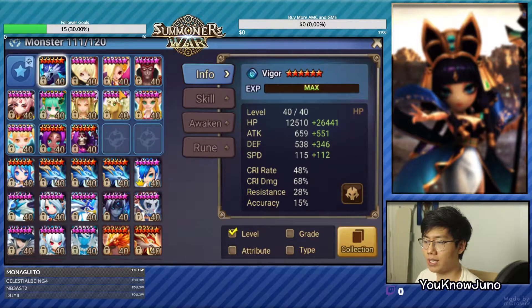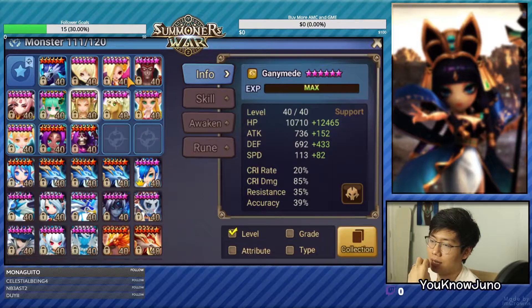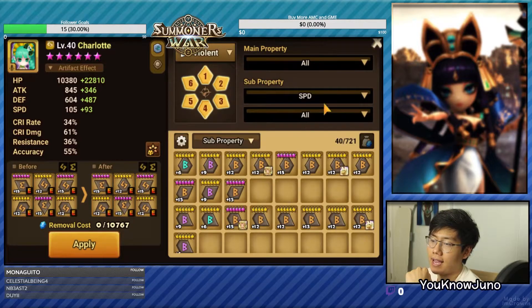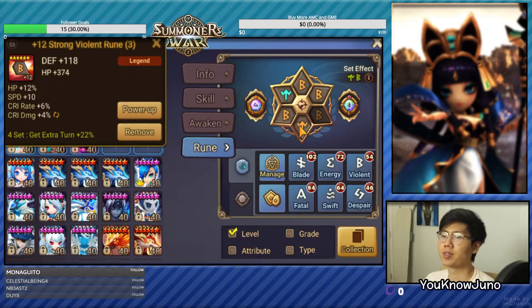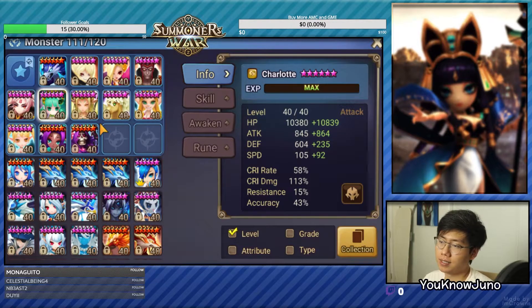So we now have four units runed. If we're going to use Jogen, it'll be paired with Charlotte, Ganymede, and probably Juno, Antares, and so on. Let's go with Charlotte now — I really want to put her on Violent. Most of her runes have no grinds, but this is the best we can do. She's slightly slower than Jogen at 204 vs 197, a 7 speed difference, which is enough for them to cut. But in Challenger 3, I hope opponents are not that speed-tuned.